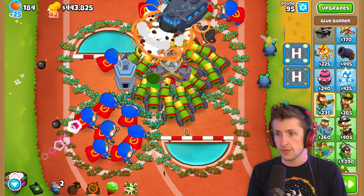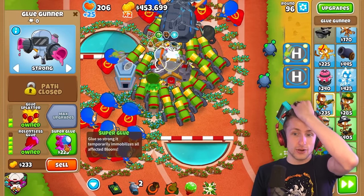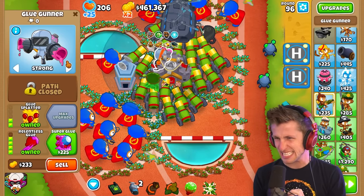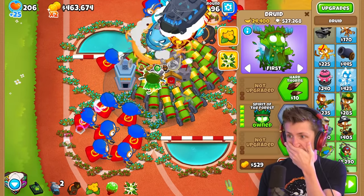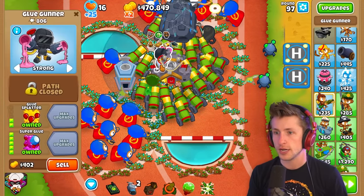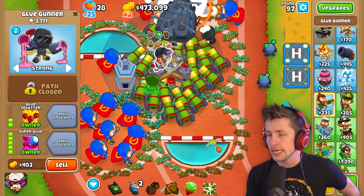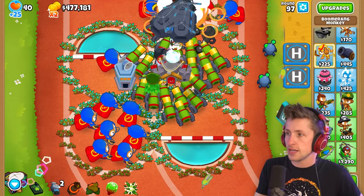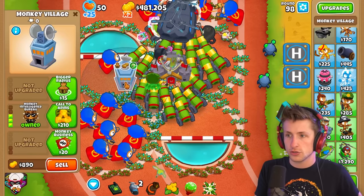Please, I need some more lives so I can get the Super Glue. This Druid has 500,000 pops — thank goodness we have it. There we go — 241 lives, and we've got Super Glue! The Super Glue is going to be super nice since it temporarily immobilizes all affected balloons. Now we need to start getting ready for that dreaded BAD. What can we buy that's just going to shred the BAD? This village almost has 200,000 pops too — it's doing a great job.